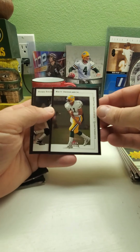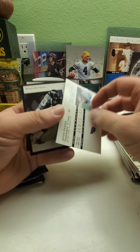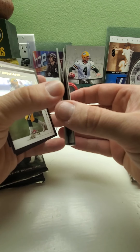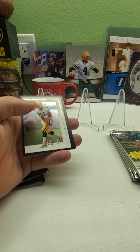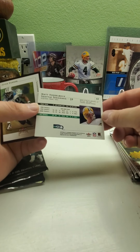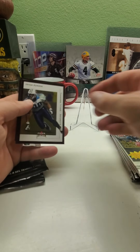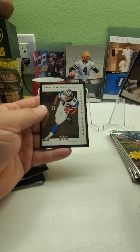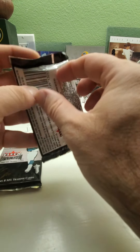And then we have a Matt Hasselbeck in his Packer uniform, before he went to the Seattle Seahawks. Let me double check — cards were sticking in the back. So we've got Fred Taylor, Ed McAfee, Donovan McNabb, Matt Hasselbeck, Javon Kearse, Hugh Douglas, and Patrick Jeffers. Nothing in the way of rookies other than the insert, but we did get Matt Hasselbeck in a Packers uniform.